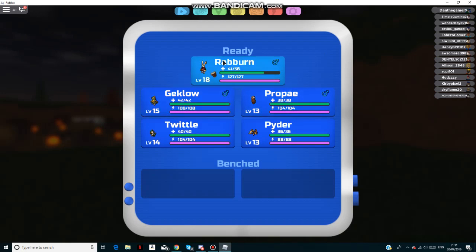First of all, starter Lumions evolve at level 18 for the first evolution — that's every single starter Lumion you get at the start of the game. Then for the second evolution, you'll need to reach level 36. So for example, the next time I want to evolve my rabbit, I'll need to get it to level 36.